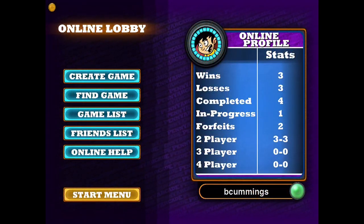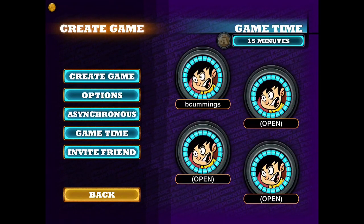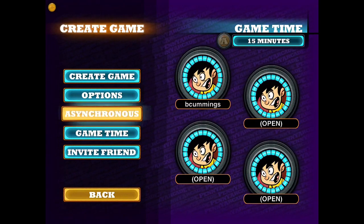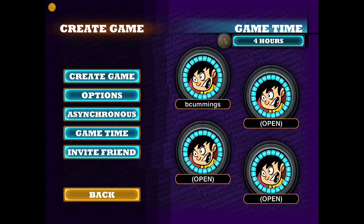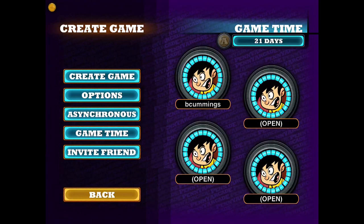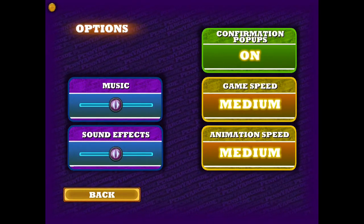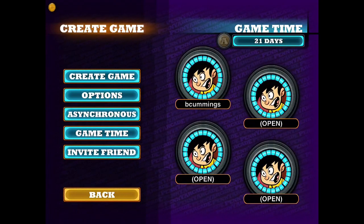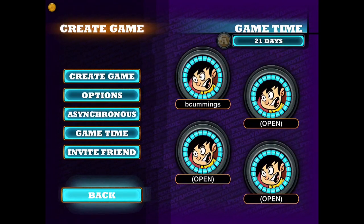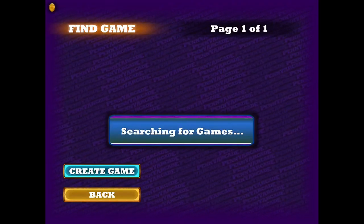The game features an online component. As you can see, here's my profile and how many games I've played. You can also set up your own custom games. Importantly, the game has an asynchronous feature which allows games to not prompt you when there's an attack in the middle of your turn, but rather have you deal with all of that at the end of your turn, which will speed up games greatly. You can also adjust the game speed, confirmation pop-ups, and other settings. You can have multiple games running at the same time and play with friends or strangers.